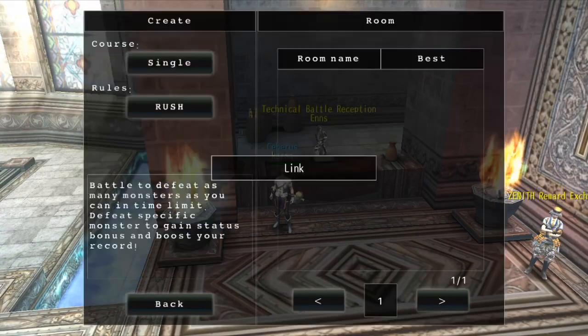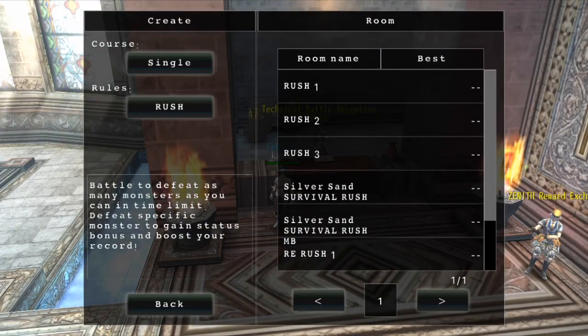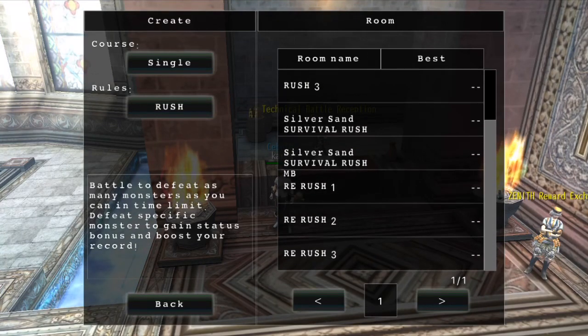Click Create Room and have Cores on Single Rules Rush — no one can join you, you're on your own. Make sure you have HP pots, the large ones or the extra large ones, SP pots, and good decent armor. Do not die.